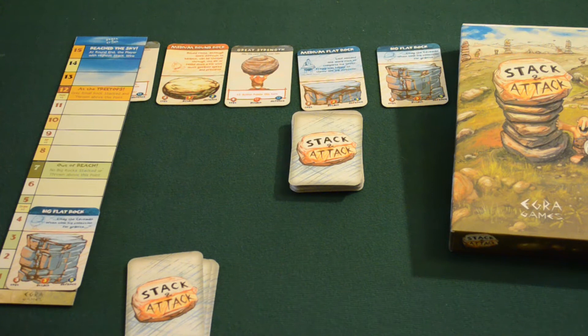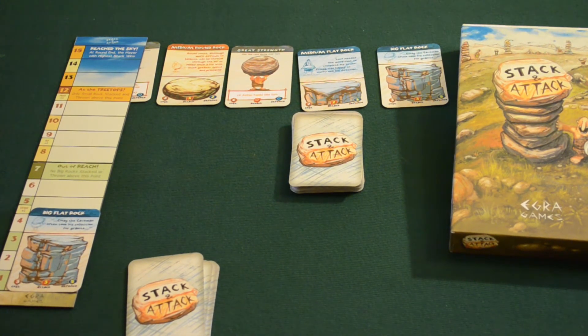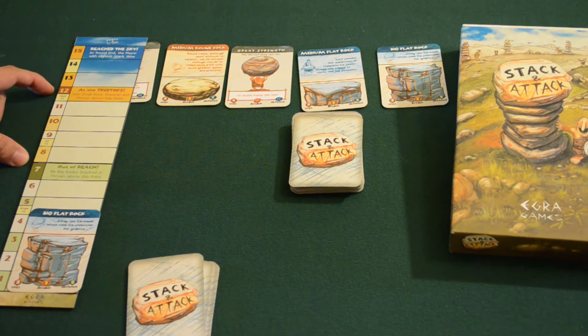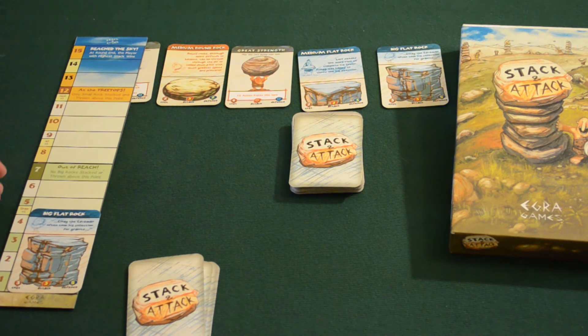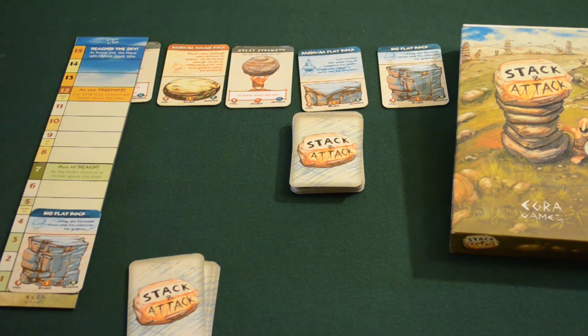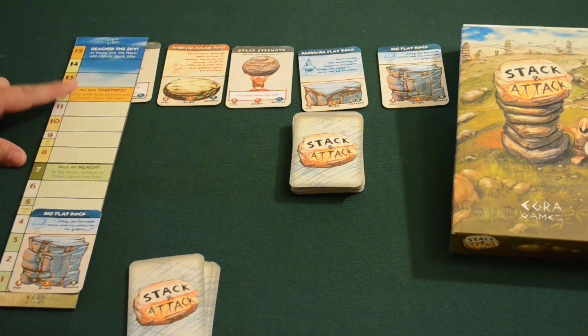That's the strongest base of the tower that we can get. If I can get this big flat rock before somebody else, I can actually stack this on top of that. This scoring tower here is divided into three sections. There's the green section, where I can actually play big rocks. There's the orange section, where I can play medium and small rocks. And then finally the top section, where I can only play small rocks. So essentially as this tower gets higher and higher, I have less options to play. As of position 7 here on the tower is where my limit is for playing big rocks; at 12, I can no longer play medium rocks.